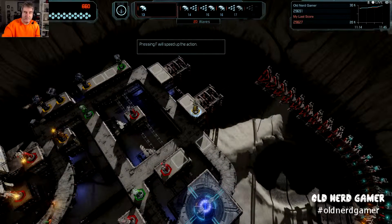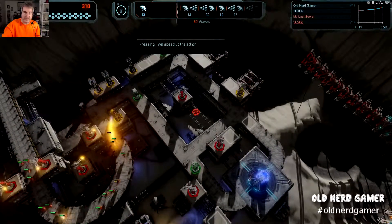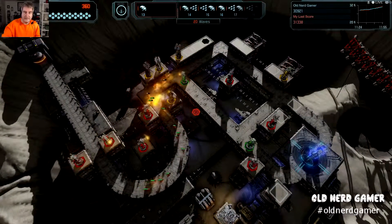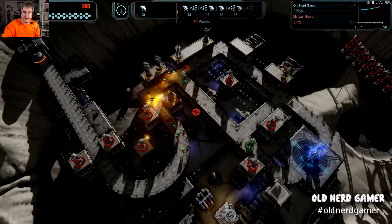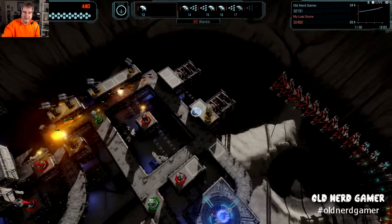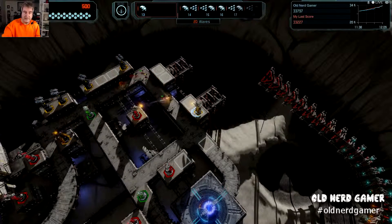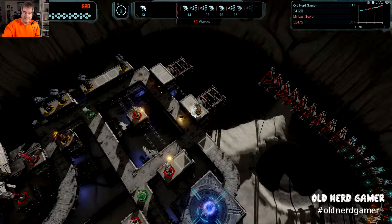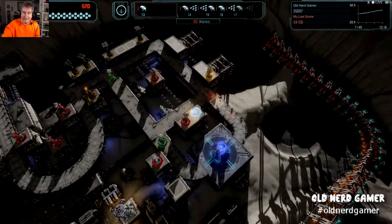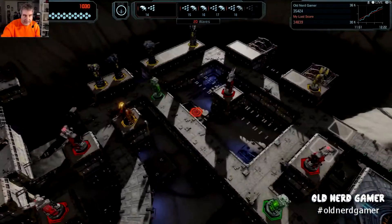Pressing F will speed up the action — I like it the way it is, thank you very much. These guys are getting wasted — so wasted. These are very basic aliens right now. They kind of look like Zerg from StarCraft, don't they? You can zoom in here if you like — they kind of do look like Zerg. You can get really close up.